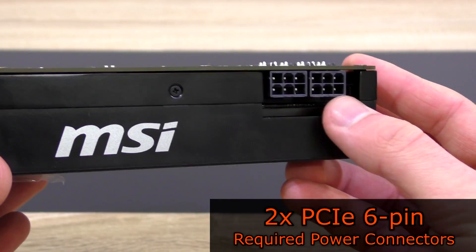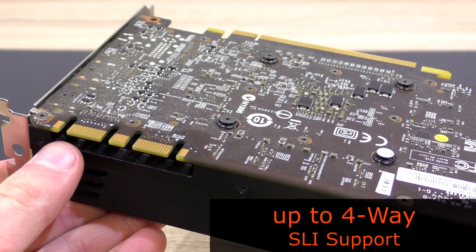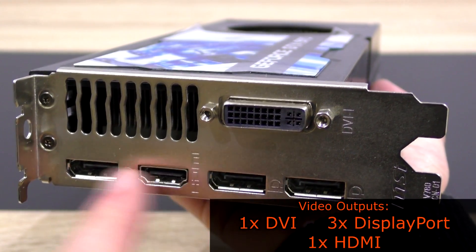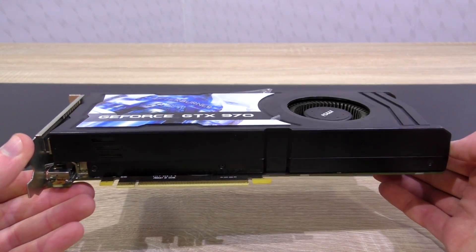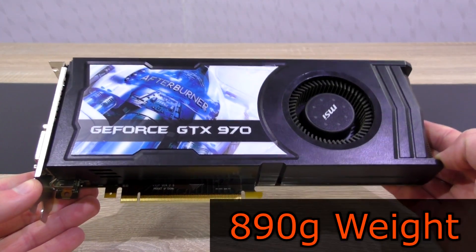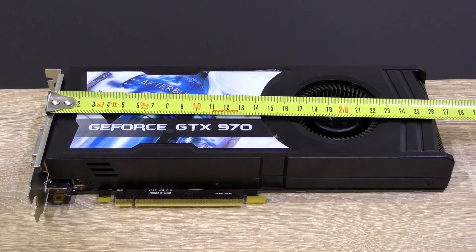To power this card up, two PCIe 6-pin power connectors are required. The GTX 970 does support SLI, in fact up to 4-way SLI. As for outputs, we get 1 DVI, 3 DisplayPort outputs, and a single HDMI output. Although the outer shell of this card is entirely plastic, there's lots of aluminum on the inside for cooling purposes, which makes this GPU weigh 890 grams. As for length, it measures 26.9 centimeters — so not exactly short, but it should fit into most cases these days.